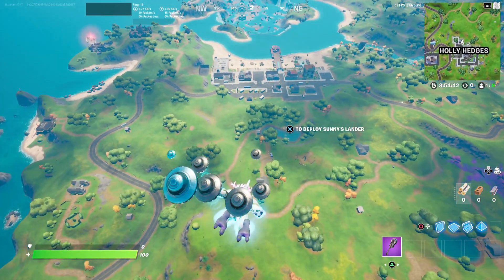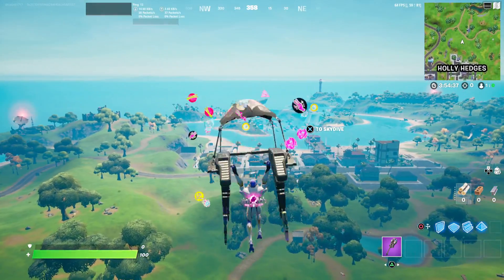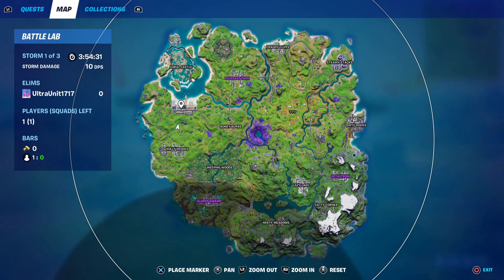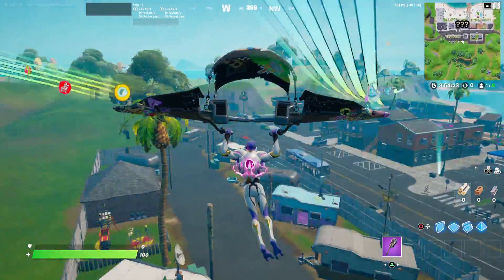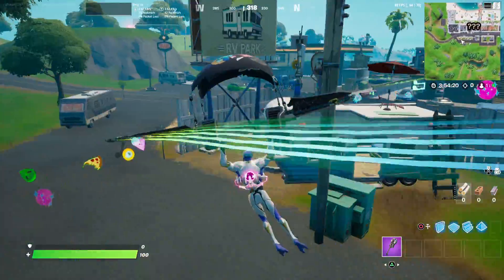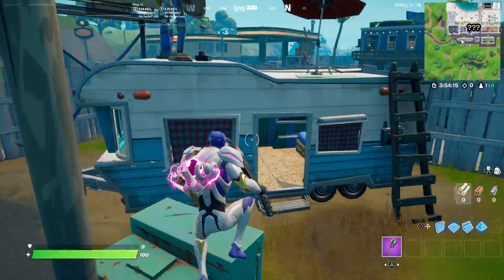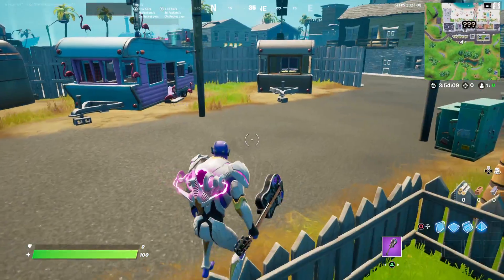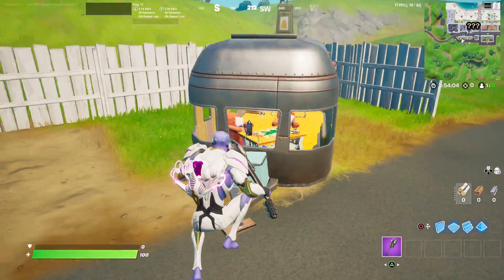Hey guys, welcome to another Fortnite video here on the channel. Much like the other looting guide showcase I did for the Corny Complex, we are going to be going to Believer Beach, which is Sweaty Sands' new location. I'm in Battle Lab right now just to show you guys the best loot that can possibly spawn here. If you've been enjoying the Fortnite content, consider smashing the like button or subscribing if you are new, and use my creator code 'the real ultra' if you plan on getting the battle pass, extra tiers, or anything in the current item shop.